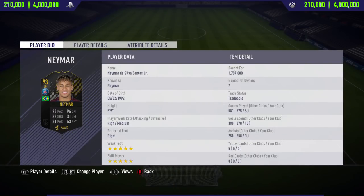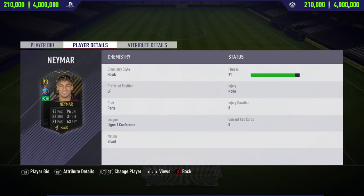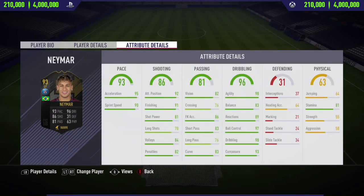Hi guys, what's up, Jason here and welcome back to a brand new FIFA 18 player review on my channel. In today's video I'm going to be reviewing Team of the Group Stage Neymar. If you do want to go and pick this card up and try him out for yourself, his price range on both Xbox One and PlayStation 4 is 210,000 to 4 million coins.